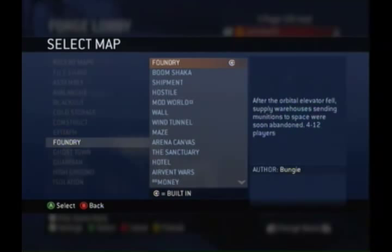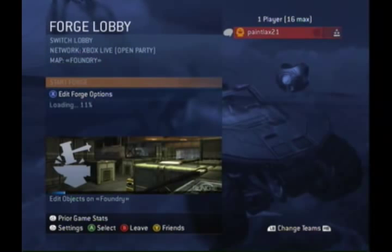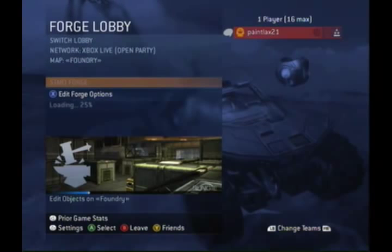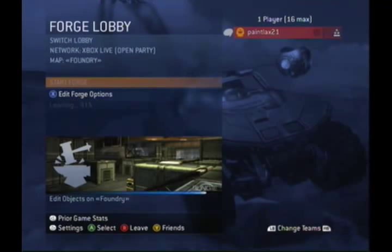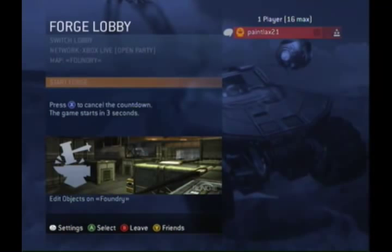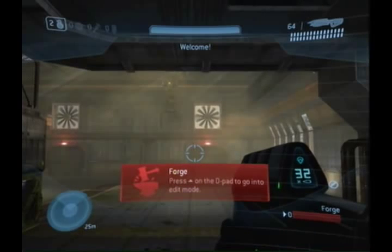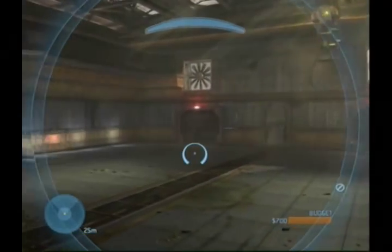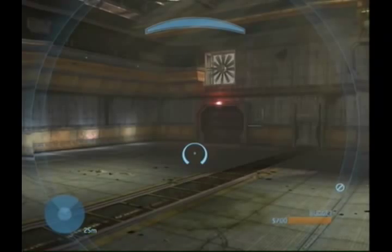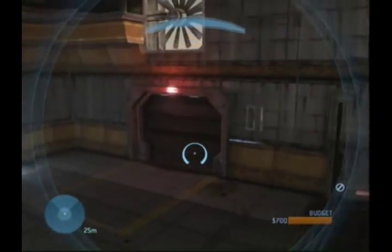First, what you're going to do is just place down things that are easy to find and you can change them easily. I'm going to be making these doors, the fan, and the light that I just showed you, and some Spartan clones. Some things only the host can see, like that light, so you're going to have to test and see what things you can see and what things you can't see as a host.